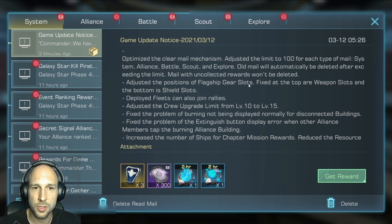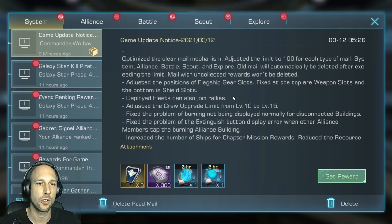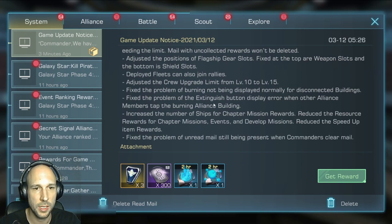They adjusted the position of the flagship slots — that was an annoying bug. Deployed fleets can also now join rallies, which I love. Before, you always had to call back your fleet to your spaceport and then send it out to the rally spaceport. Now you can send it directly. Just be careful not to lose your resources — if your flagship gets killed while going from gathering directly to a CSC, you will lose those resources. They also fixed some problems with burning and extinguishing.